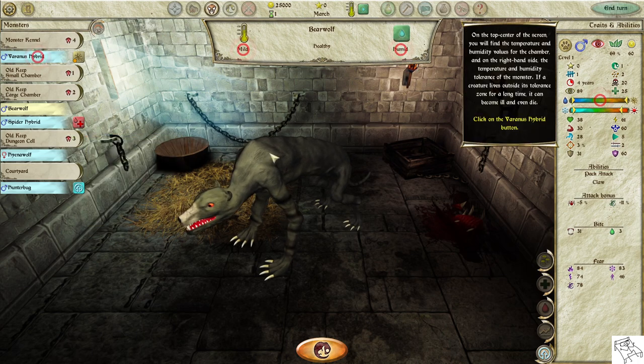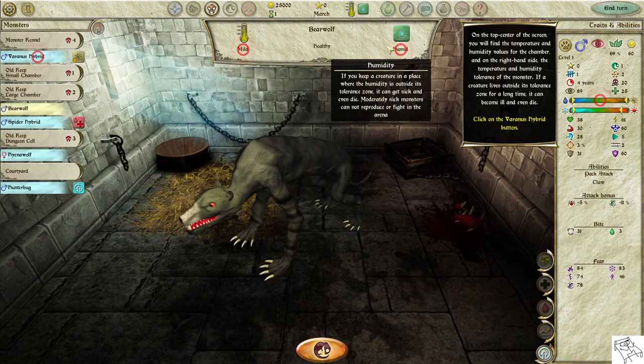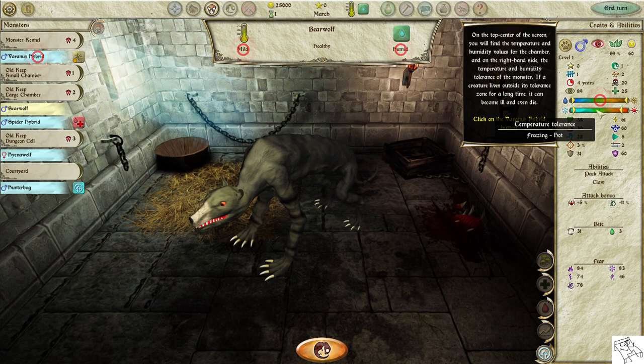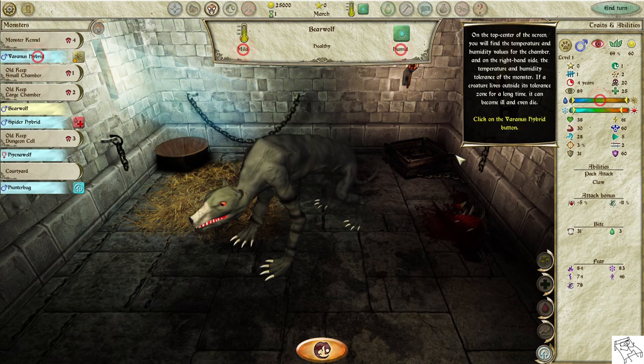On the top center of the screen, you will find the temperature and humidity values for the chamber, and on the right side, the temperature and humidity tolerance of the monster. If a creature lives outside its tolerance zone for a long time, it can become ill and even die.